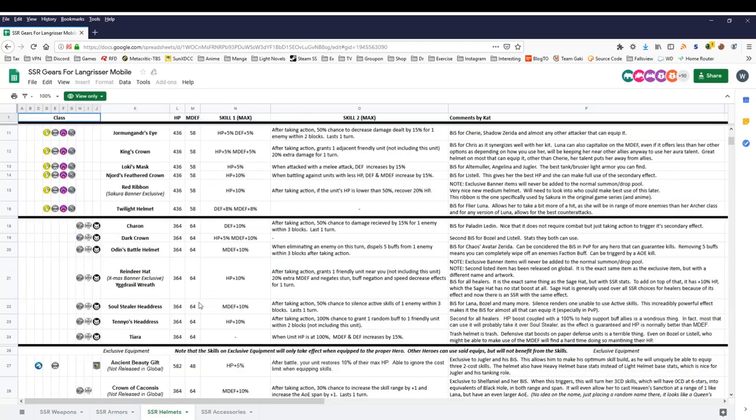For helmets, it's pretty obvious: Charon. Because Charon has a 50% chance to apply a debuff that increases damage received for the enemy. No need to look at any other helmet. Other options include Odin's Battle Helm, but personally I think it's more important to make sure the enemies are debuffed than to have an effect that dispels 5 buffs from an enemy. So overall, Charon is the best helmet.